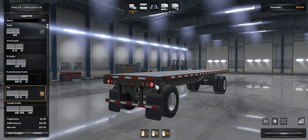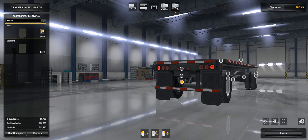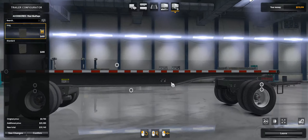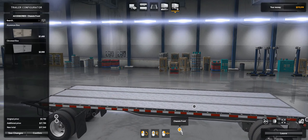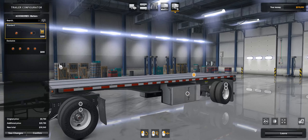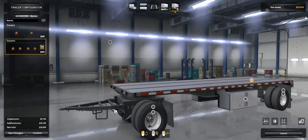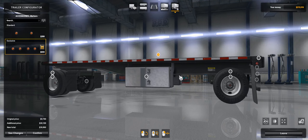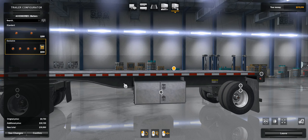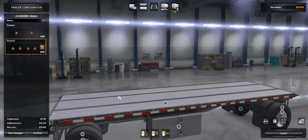I need to double-check my mod and make sure I'm not accidentally including this bumper that shouldn't be in there. I've included long flaps that go there — I think they look better. You can put flaps there and put your boxes here if you want. This is basically a stock SCS dolly and trailer. The only things I changed: I changed the layout where the airlines come out on the dolly, and I reduced the height of the frame rails on the trailer because I think SCS makes them way too tall — it looks all wonky, so I got that fixed up.